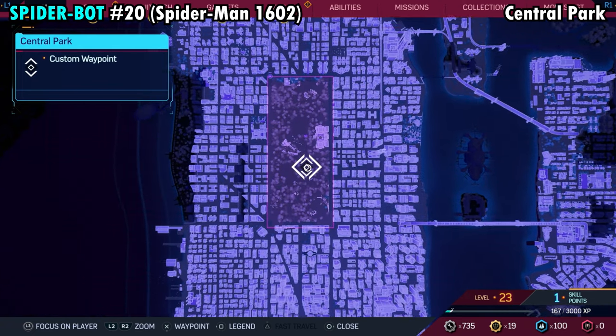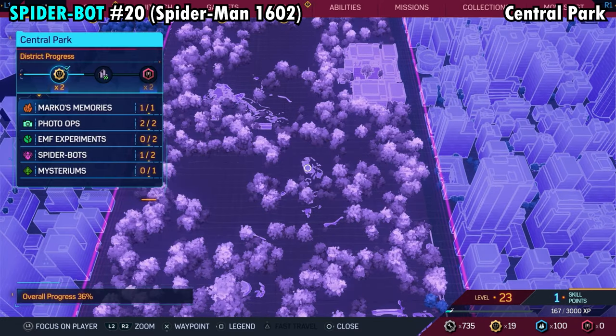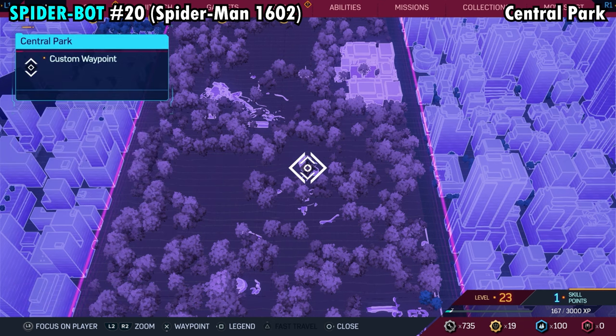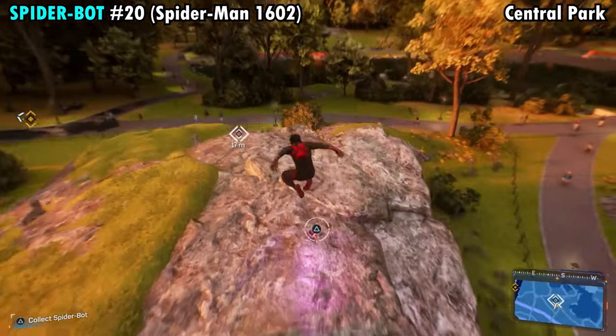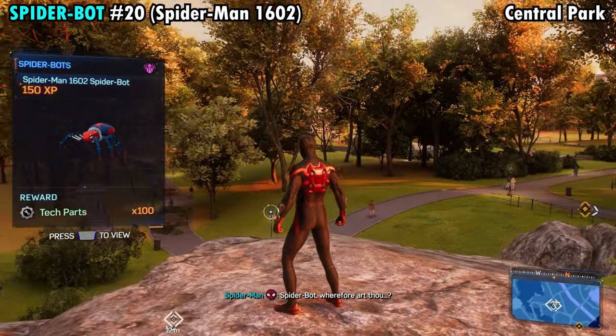Number 20 is going to be found pretty close to the middle of Central Park. You can see a pretty big rock right here on your map — go ahead and mark that rock, and that's where you want to end up. Run over and climb up on top, and your spider is crawling around up here. Pick him up and get Spider-Bot number 20.